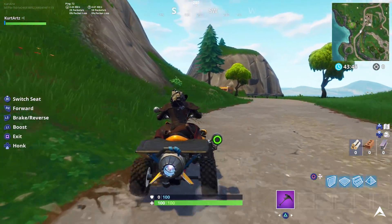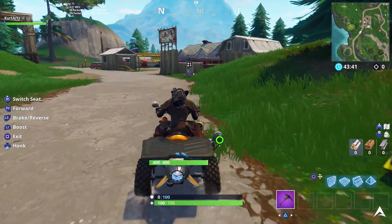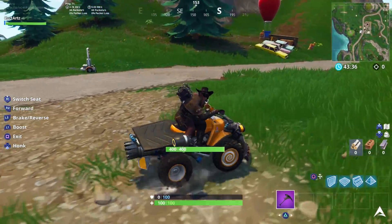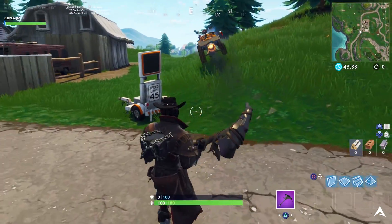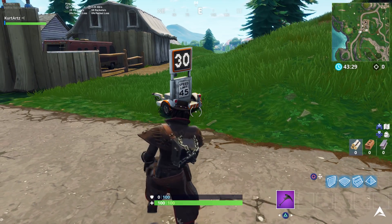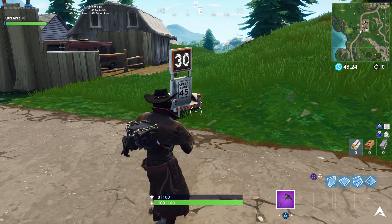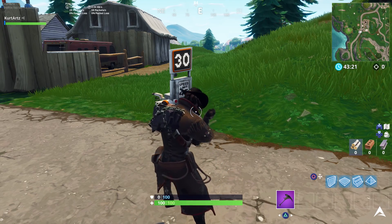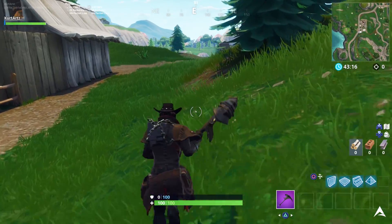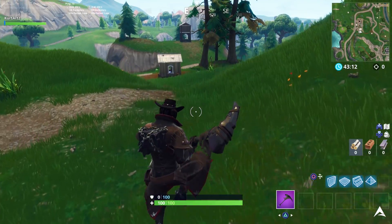For the last and final location, the reason I wanted you guys to go to Salty Springs and cross over the bridge is because the last sign is going to be just shortly after the bridge. You're going to find this sign near the big chair on the north end, leaving or coming from Flush Factory. There's a giant hill up there as well — you can actually find a gargoyle up there where you need to dance in front of it for your Fortnite Nightmare challenges. The sign is basically at the bottom of the hill. Just boost right past it and you'll be able to complete this challenge.